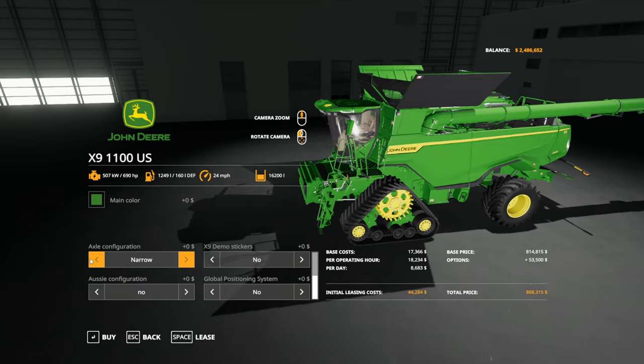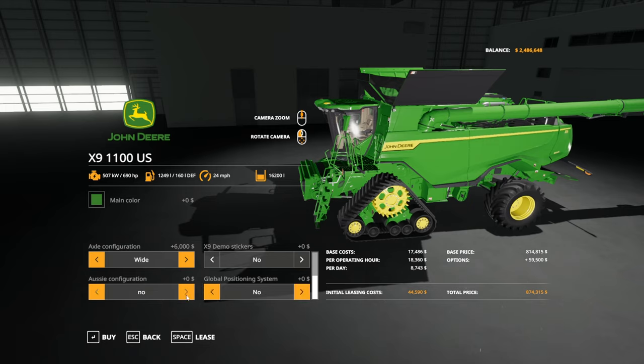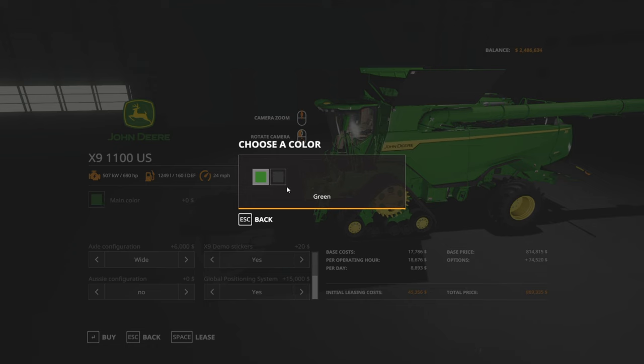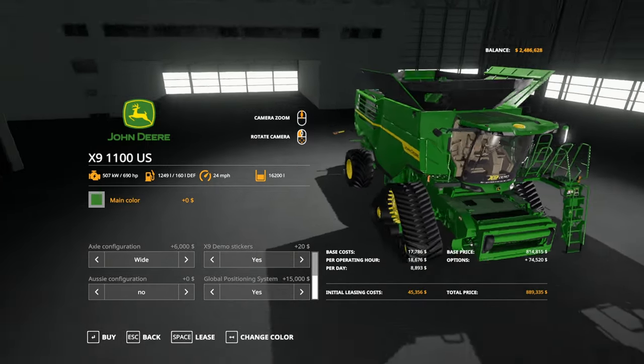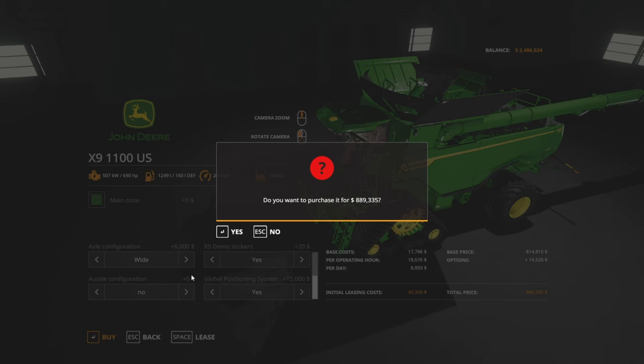Crawler 36 four-wheel drive, standard lights, premium, deluxe lights — okay, deluxe light premium sounds good to me. Axle configuration — I'll go wide. John Deere logo — yes, John Deere logo please. GPS — absolutely want that. That should be everything. Main color — I wonder what this changes. Probably the hopper up there — that might be for the painted hard tank, not the foldable one.